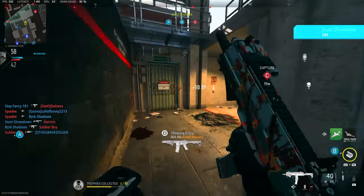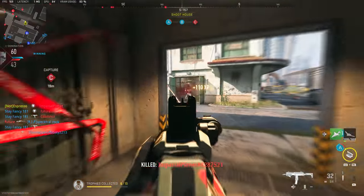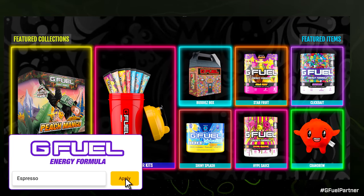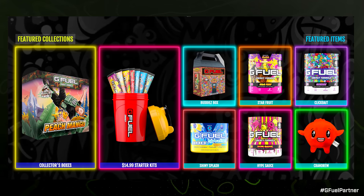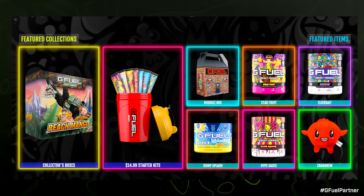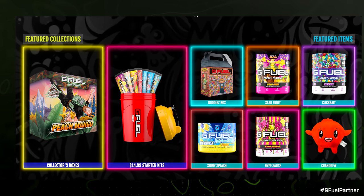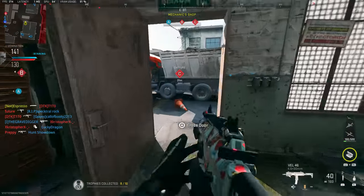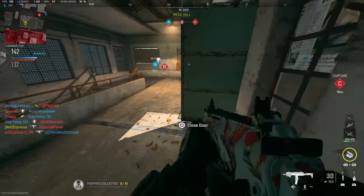That's the update as of today — the last one of the month. Let me know your thoughts down below: are you looking forward to anything upcoming, or did something stand out in this update? Before wrapping up, check out my friends at GFuel — code ESPRESSO gets you 20% off all items all the time, and in April things like Starfruit and Hype Sauce are 30% off. I've actually got Hype Sauce in my shaker cup right now. Link in the description. If you enjoyed the video, drop a like, consider subscribing, and I'll see you guys later — take care and peace.